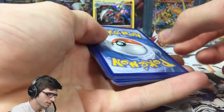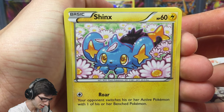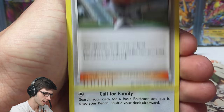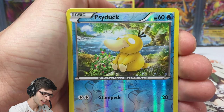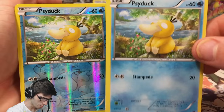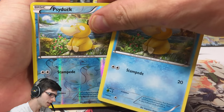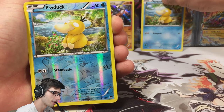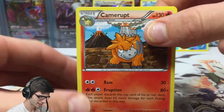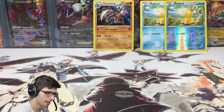There is the final code of the opening. We've got a Shinx, Slowpoke, Phantump, Psyduck, Shelmet, Luxio, and a reverse Psyduck — we actually got two Psyduck in one pack! Shoutout to Jeff from PokeyCapital.com. The rare of the pack is Scizor, a regular rare with 130 HP and Ram and Eruption.